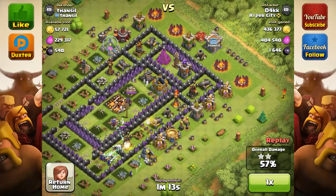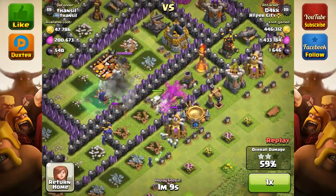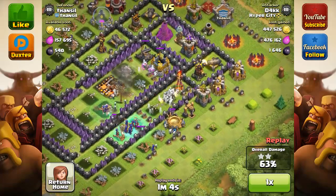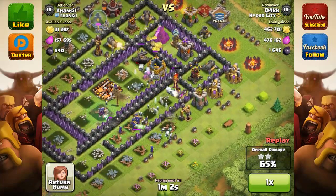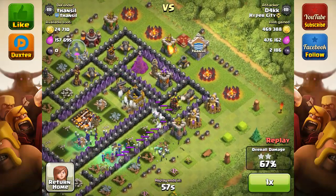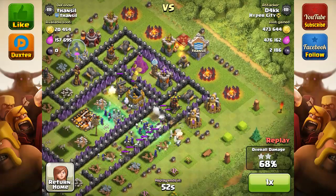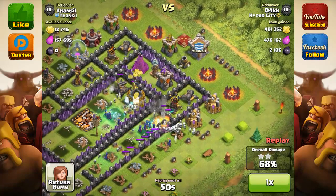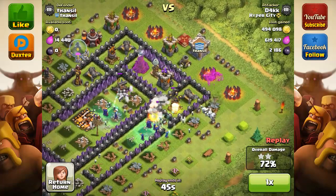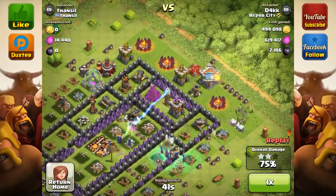But D4KK was pretty lucky in this one. It is a maxed-out base I believe — other than the walls obviously, but defenses-wise everything looks pretty maxed. You see that level 7 wizard tower. We're going to count this base as maxed, because those air defenses are certainly ready for any dragon attacks. So right now we're at 71%. We do have that very tricky mortar that's luckily hitting the skeletons, not the witches.